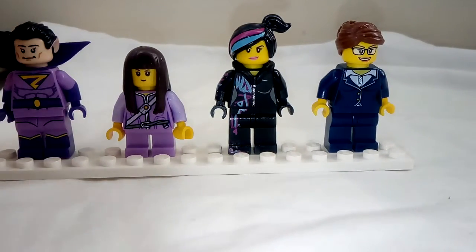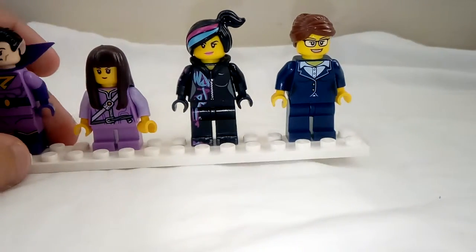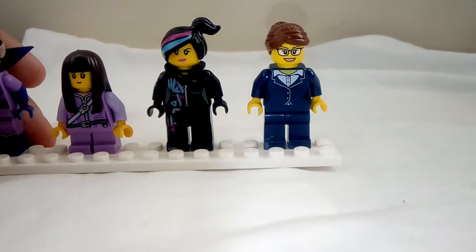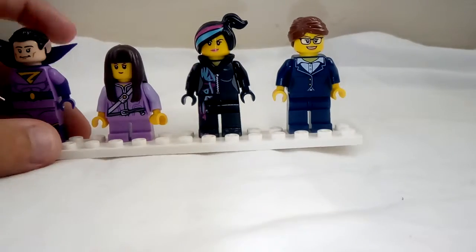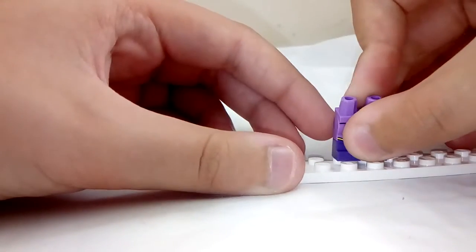So you're going to need Zan, Ava, Wildstyle, and the Business Lady. Just get out the pieces you need. So you're going to need Zan's legs.